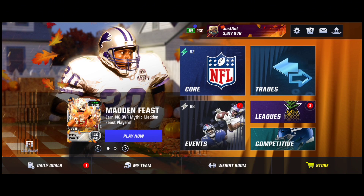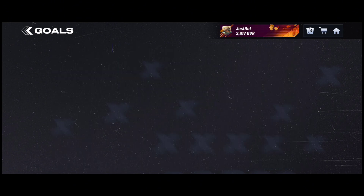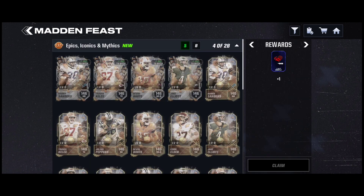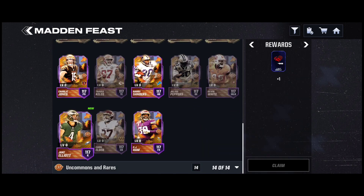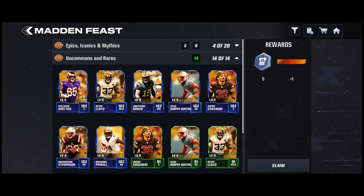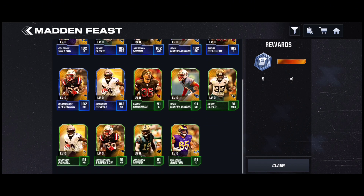If you go ahead right now and just grind throughout the game, you have to get certain players obviously, but to go ahead and obtain this, to collect it, you have to go to the Madden Feast album, scroll down. You might get a pop-up message, but if you click off of it somehow and you can't find it, this is how you're going to find it. There's a bottom section you would click on — you need 14 of the players, which is all of the rares and all of the uncommons.